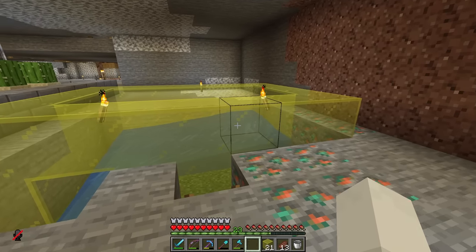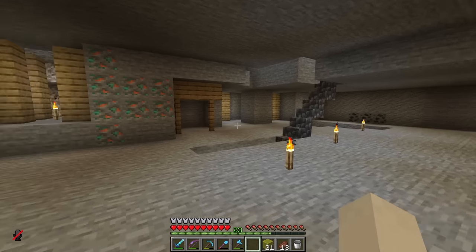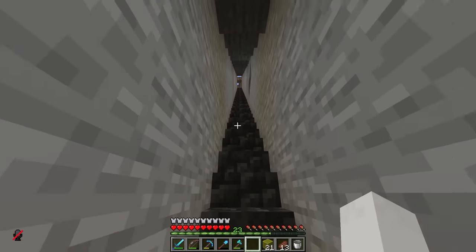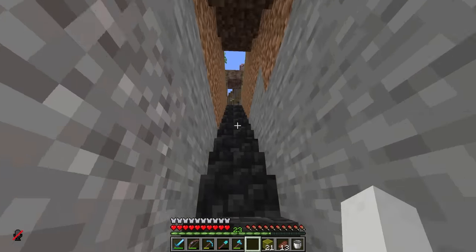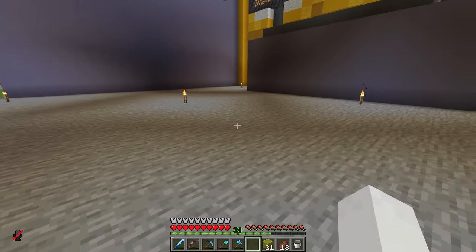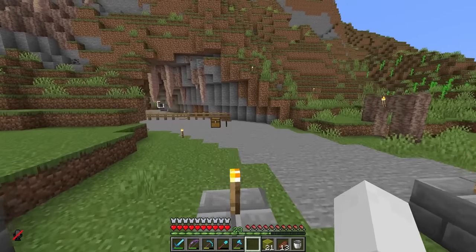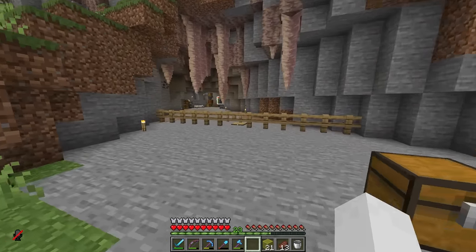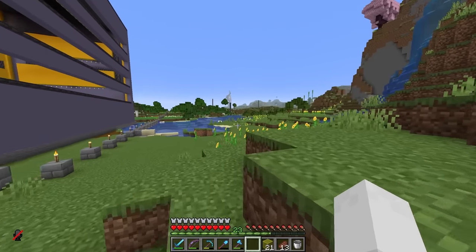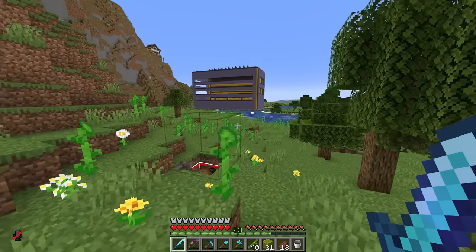I'll probably need to make a couple more of these cells so we have all 16 colors. I'm going to let that run for a while so we can finish up the windows up top. In the meantime, I've been thinking about moving our current storage setup inside the building. I don't really feel like chopping a bunch of trees down, so I think I'm going to go borrow some bamboo from my neighbor.